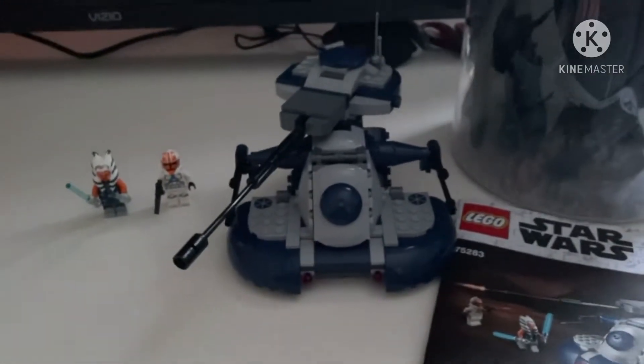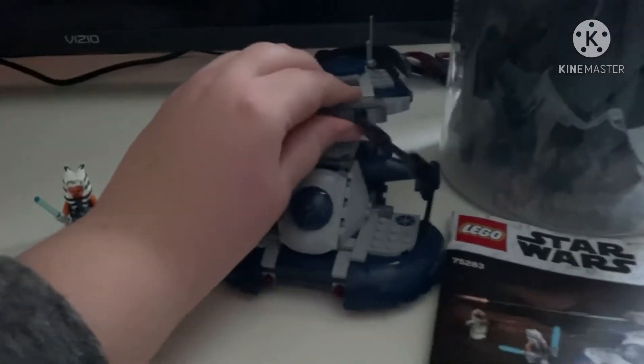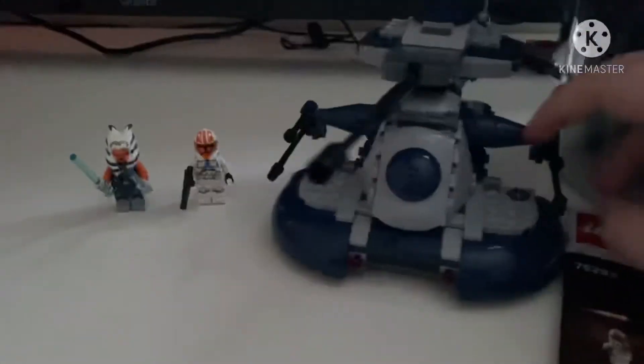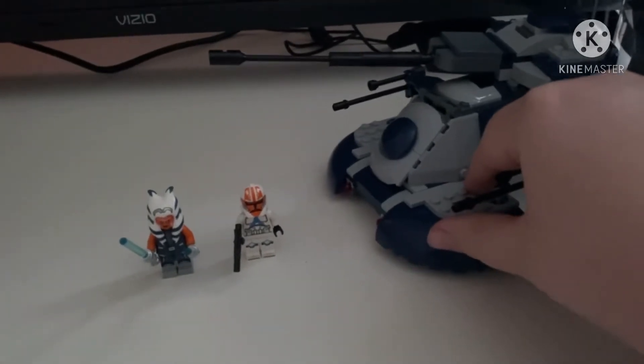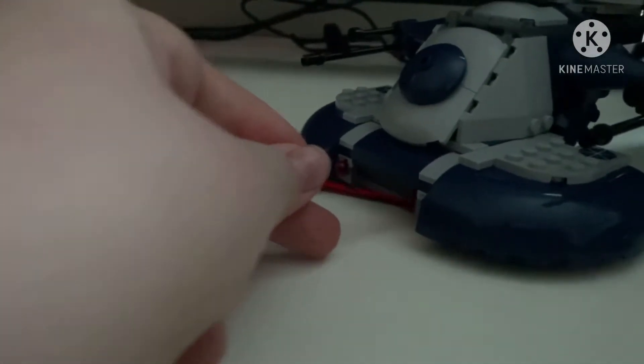I must say this is a very nice Lego — oh, this turret is crooked. Okay, as I was saying, this is a very nice Lego. Look — the cannon can rotate up, the turrets on the side here can move up and down, both of them can. And then these things down here can shoot. I looked in the instructions and if you hit this button right here they should shoot — yes, they do!